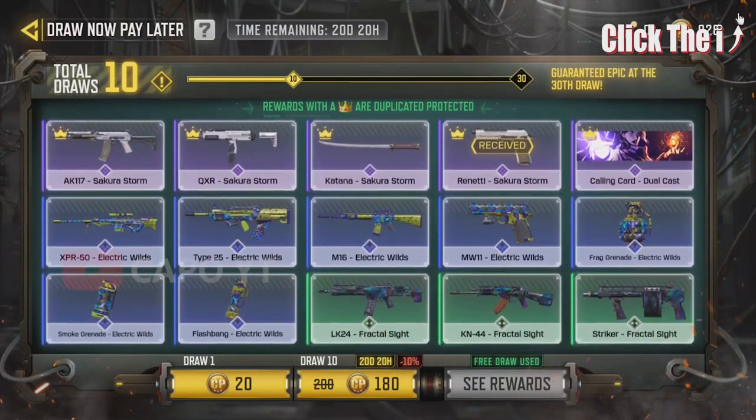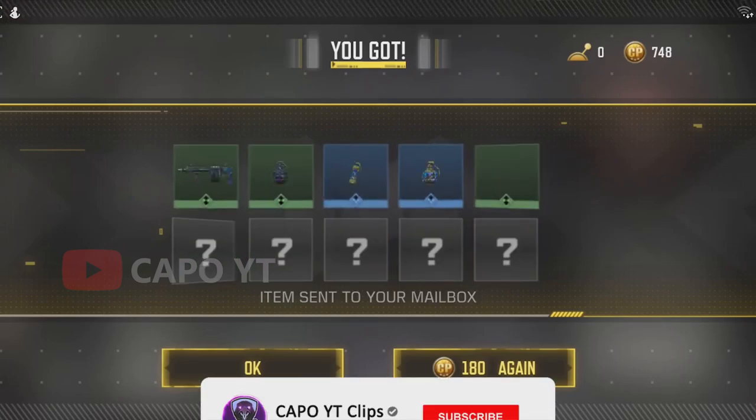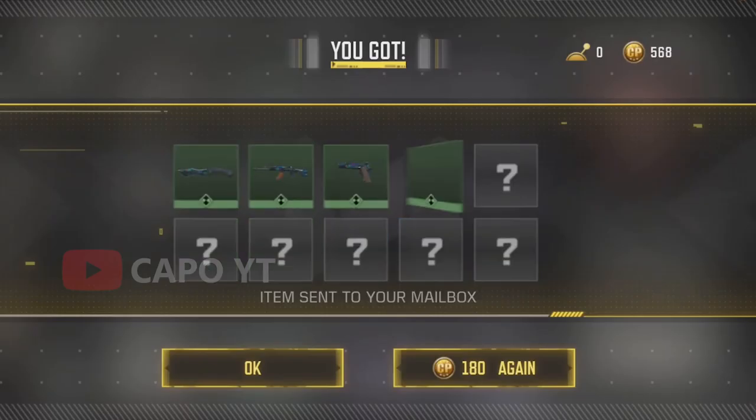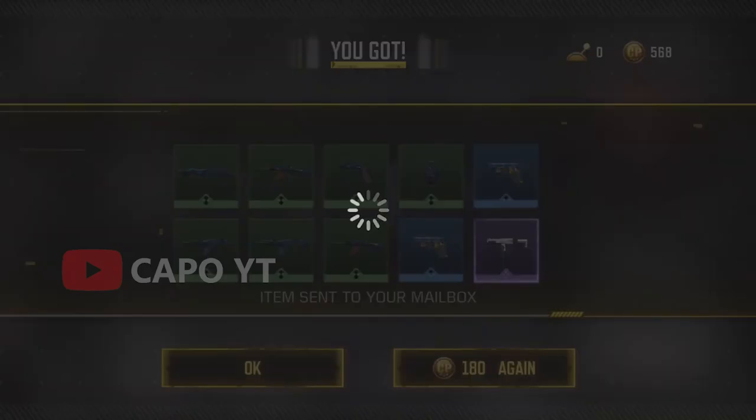...the Katana and the QXR. I don't really mind the AK-117, it's just a basic skin with a different camo. But I want the Katana because I want it for my collection — I have all the Katanas inside of Call of Duty Mobile, so I just want it. We did 30 pulls and this is the 30th guaranteed.